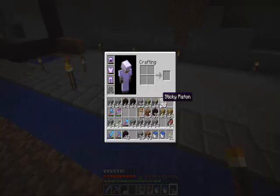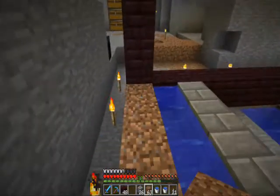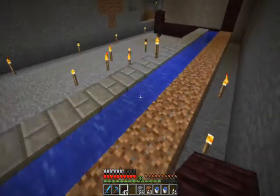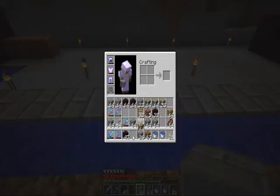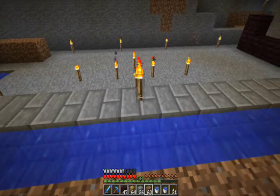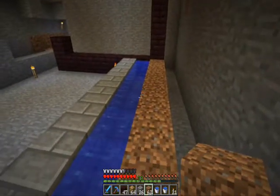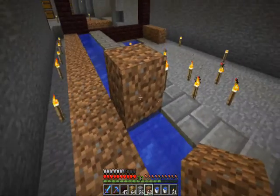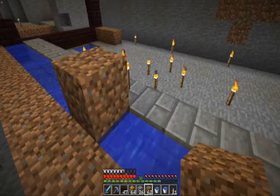The reason for using sticky pistons is I've tested this out. If you use regular pistons, when they fire they glitch out and it can cause graphical issues. Not all the sugarcane gets pushed off with regular pistons, but if you have a solid block pushed by a sticky piston, it ensures that all the sugarcane gets shifted off into the gap where you want it to fall down.